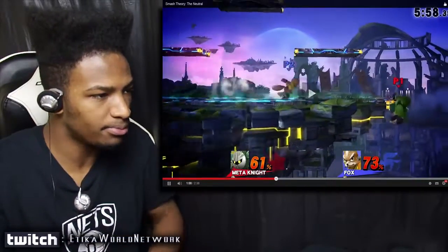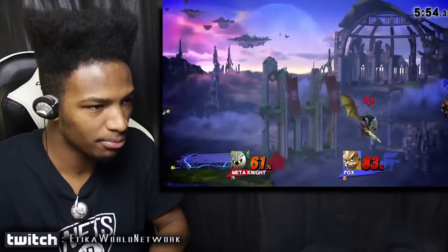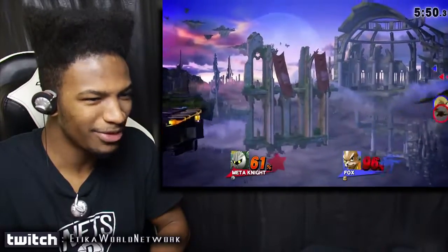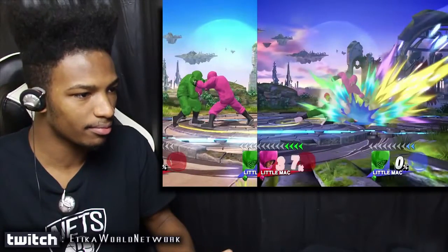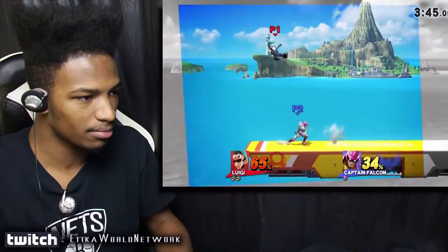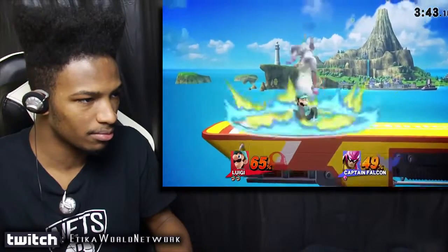Any way the opponent attempts to attack or defend begins and ends with considering the shield. What makes the game mentally intensive is that because grabbing fundamentally beats shields, it creates a complicated rock-paper-scissors dynamic. By nature, shielding is trumped by grabbing, while grabbing is beaten by attacking, and attacking is beaten by shielding. One should always approach in anticipation of an opponent's zoning options — this is the nature of making reads.